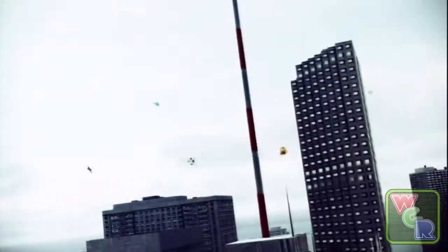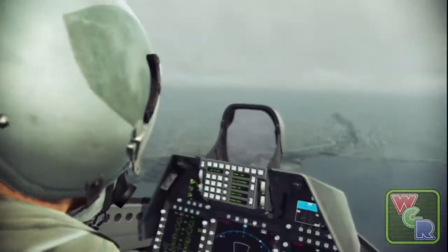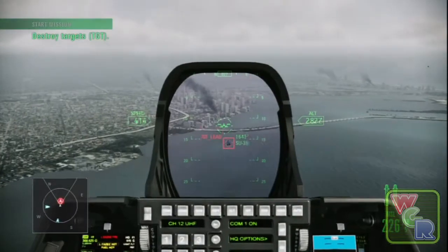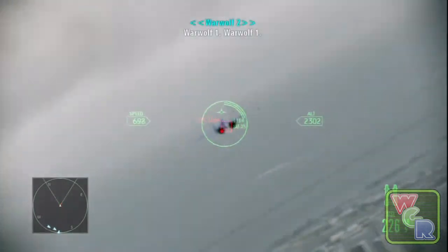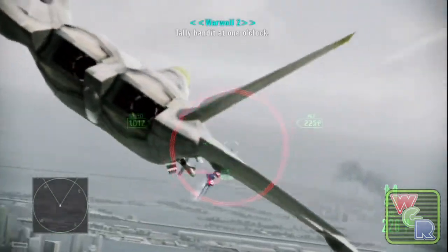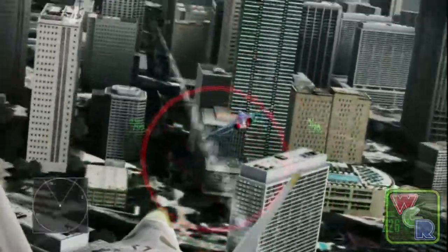We're going to fast forward to get to the good stuff. This is what everybody was freaking out about when they first showed Assault Horizon. When you go into the dogfighting mode, it zooms in the camera — it's kind of a third-person plane view and your plane takes up a lot of the screen. It does lock you on to your target for the most part when you're using the normal controls.